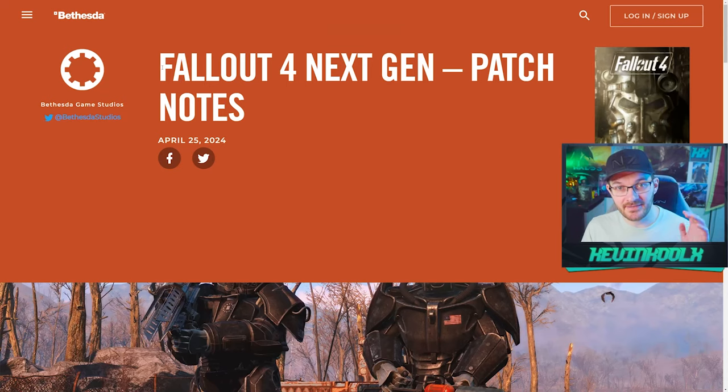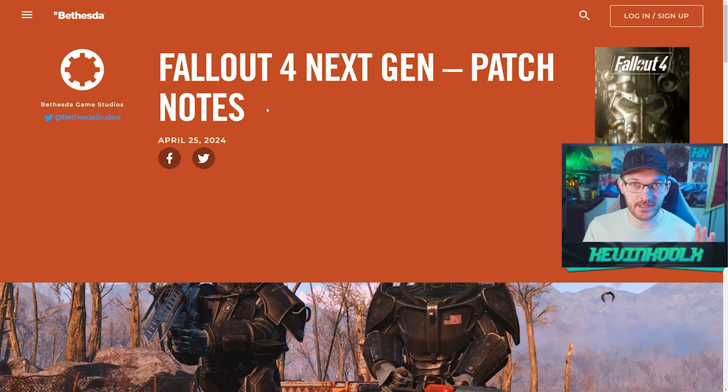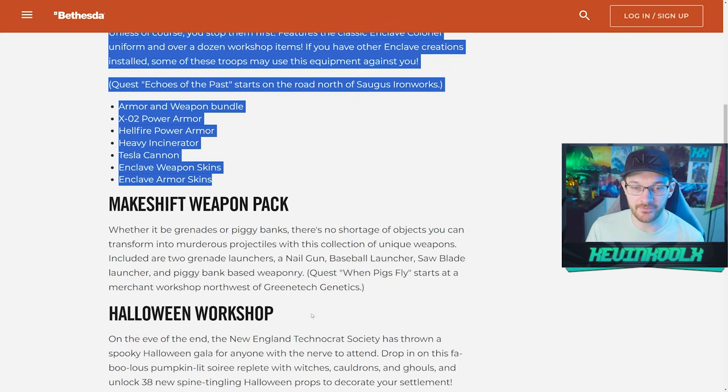Especially if you're on PC, because this update completely broke the scripter that comes with Fallout 4 if you're looking to mod the game — which is incredibly important for optimizing your experience, improving frame rates, improving textures, and quality-of-life improvements like a scrap-all item. The vast majority of all that is busted, which is a shame because this update does bring a lot of great things into Fallout 4.